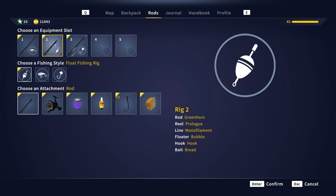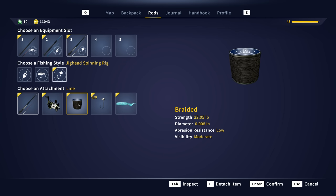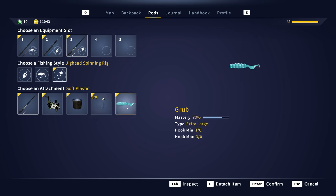I've got my float fishing rig and my jig head rig, which has got the big boy on there — a 55 pound strength 22 on the reel. We're using braided strength 22 pound test on that. Then we've got a jig head and an extra large grub, which the lake trout seem to like quite a bit.